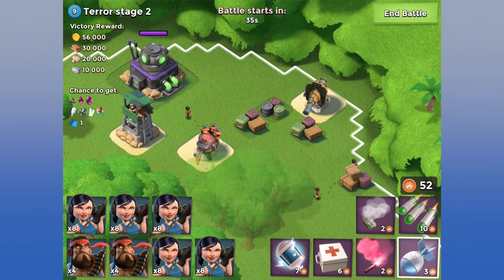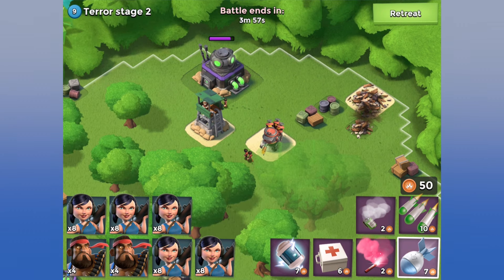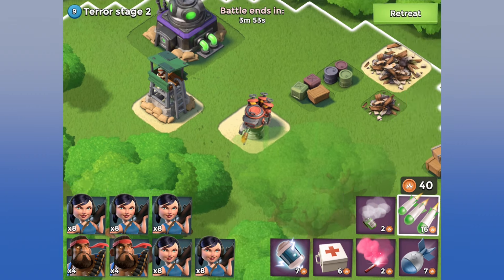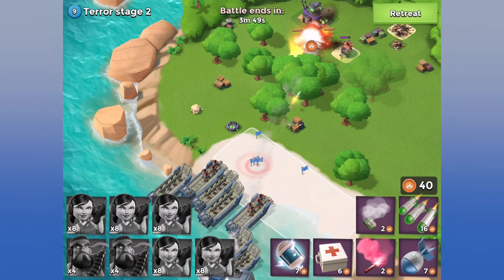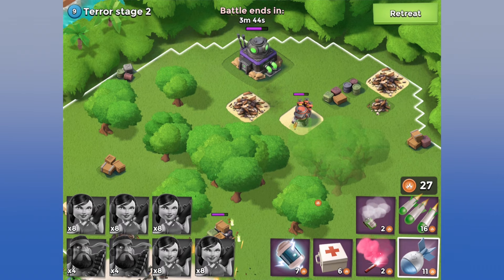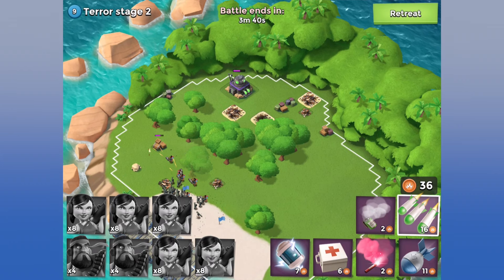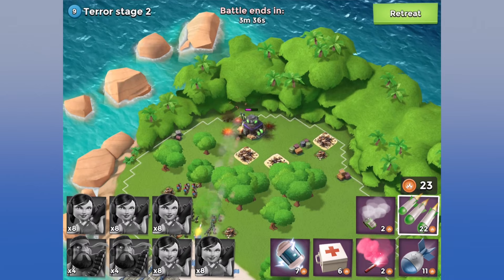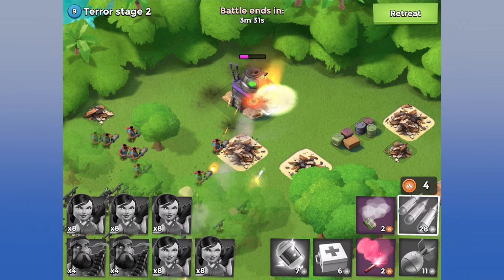We need to take out this boom cannon. I should have done one in each of those places. Let's put one down there, drop everybody with two fingers, and land them all in the center so they all go a little bit. I've got so much gunboat energy — these first couple stages are going to be super simple.